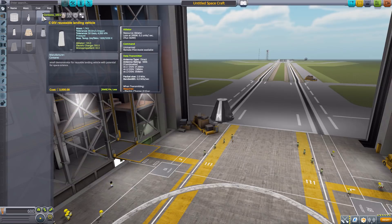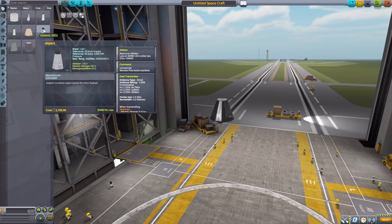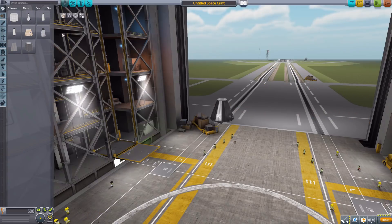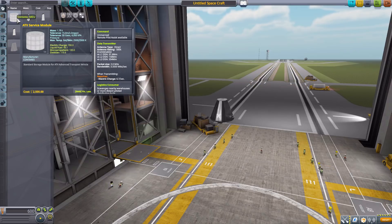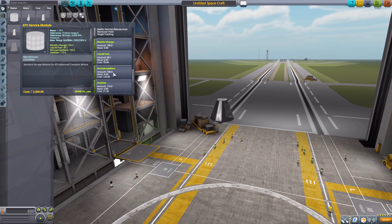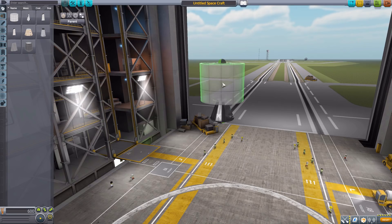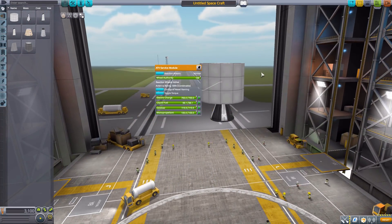Before I dive in, I should mention I'm going to gloss over a lot of specifics in this mod because, just like the last episode, we have a large number of parts. The first command pod is the ATB service module, which is an unmanned command pod with a built-in data transmitter, reaction wheel, SAS, electric charge, liquid fuel, monopropellant, and oxidizer. Overall it's a pretty good looking tank.